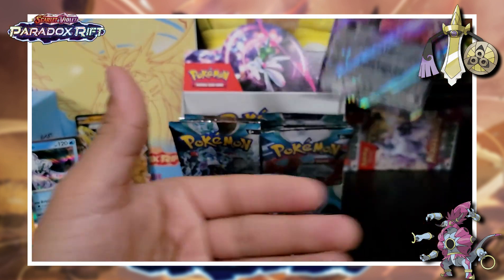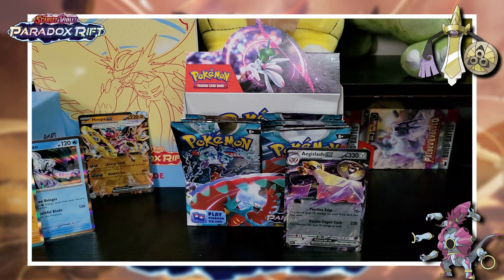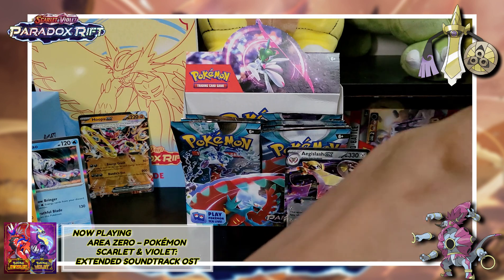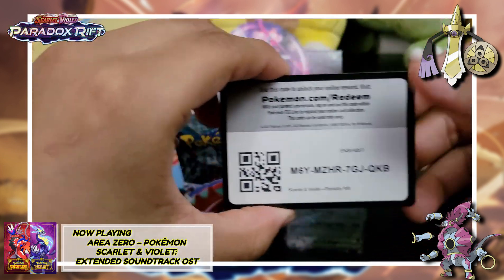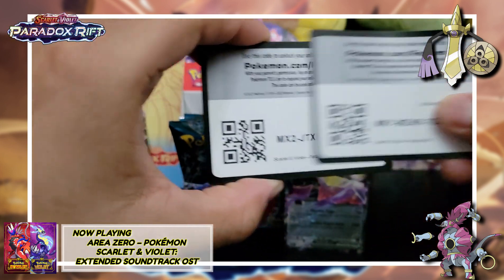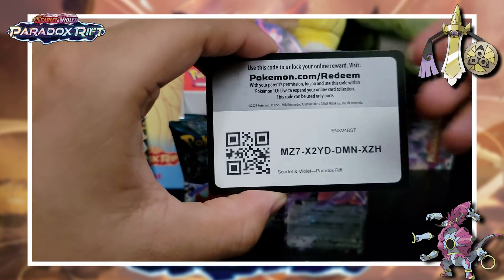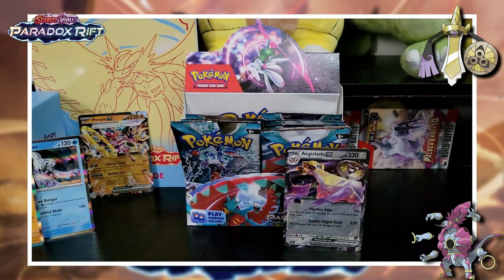We got some decent pulls today. We got some of the legendary Pokémon and we got a textured EX — that's the first one of this box that I've found. But hey, they're bound to be in there, and I'm thinking we're going to have a bunch of hitters coming up here soon. Those are the six promo cards for the online game — giving them to you right here. Got some codes for you, so you can just toss those.